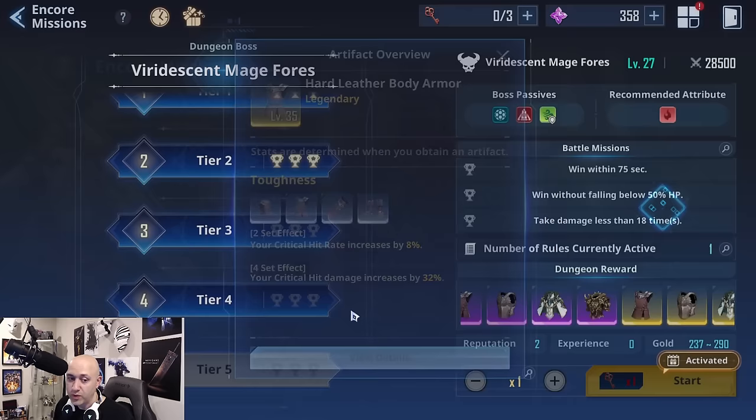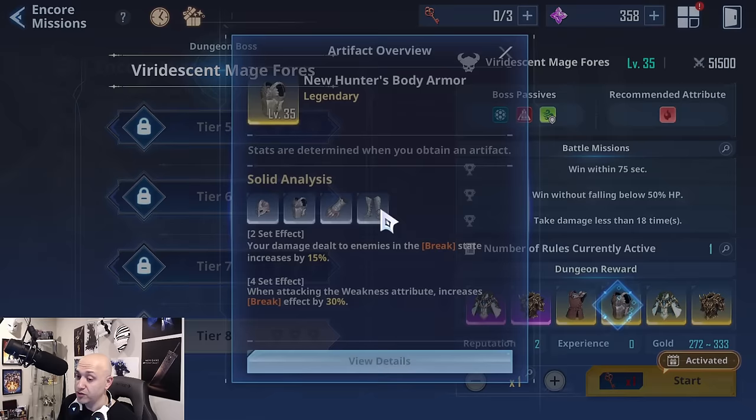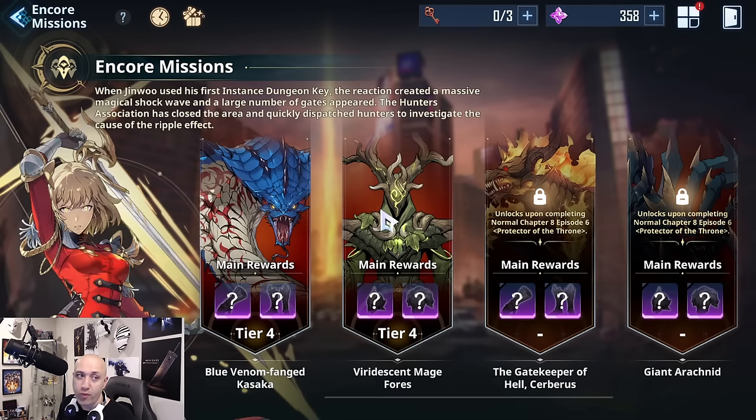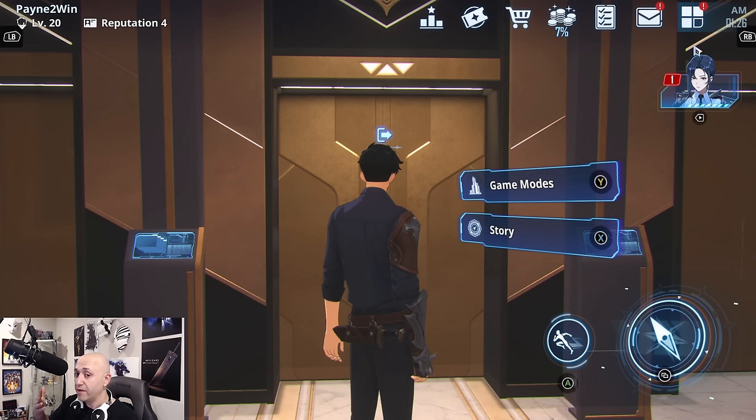I'll do a separate full video on artifacts since there's quite a bit to cover, including max and min stats, random stat rolls, and enhancement. But as a summary for weapons: when drawing from banners, you'll only get rare and SR weapons for hunters. SSR weapons from banners are only for Jinwoo. To get SSR weapons for your hunters, you need to craft them or participate in the current event.